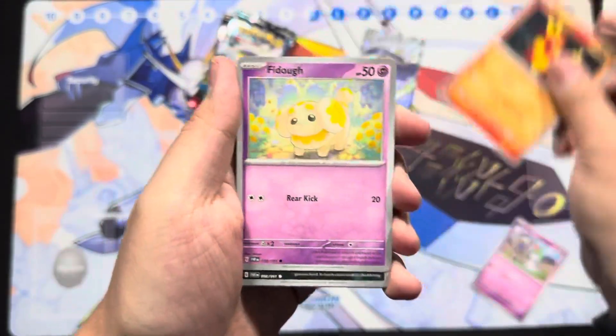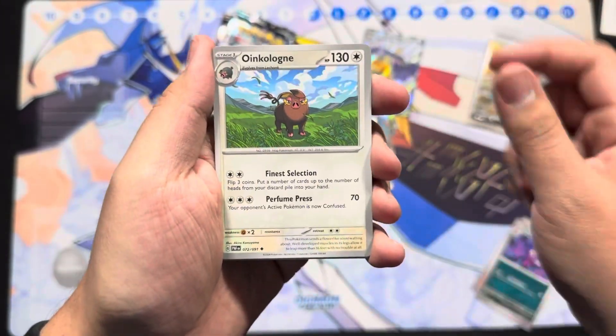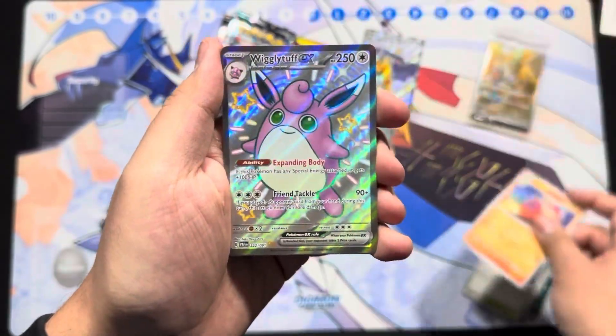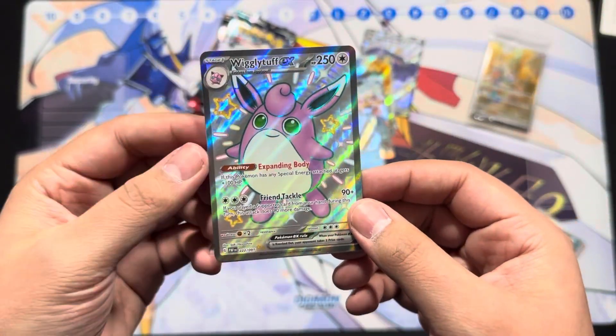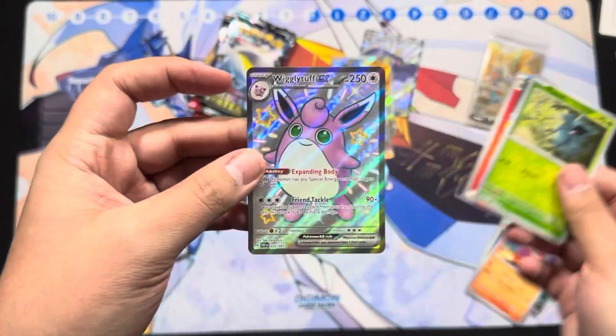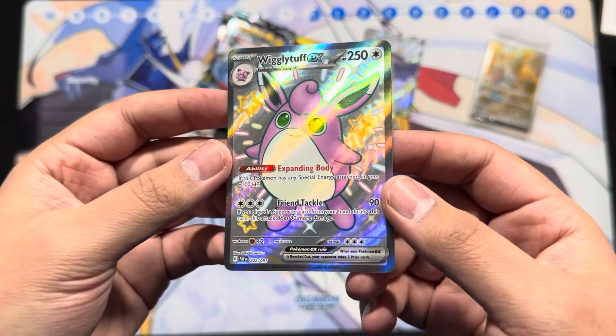Pack six: Ralts, Magmar, Fido, Haunter, Moonlit Hill, Camera — boom, Wigglytuff EX shiny full art! And Pineco and Cyclizar — that's a pretty cool one!